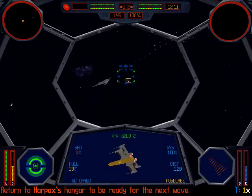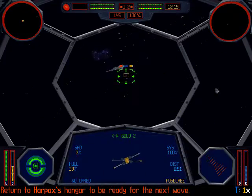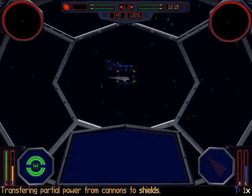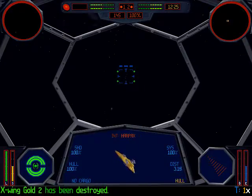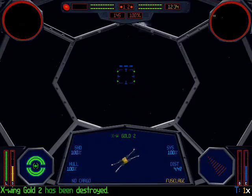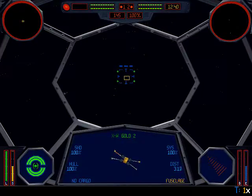You've defeated the first wave of the assault on the Harpax - return to the Harpax's hangar to be ready for assault turn warp number one. Let's go for the Harpax. There's still a couple of Z-95s and X-Wings there but those guys will probably get destroyed. Let's just destroy these X-Wings and then return home.